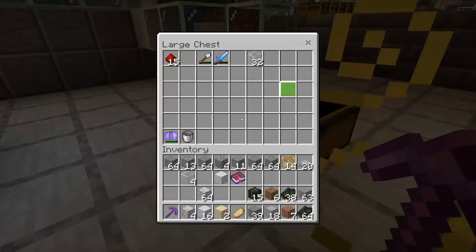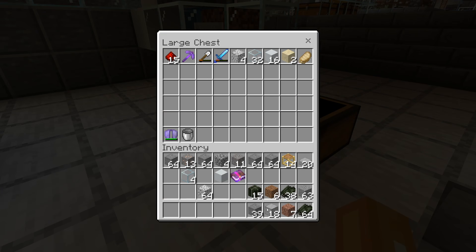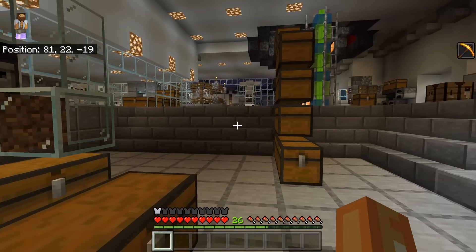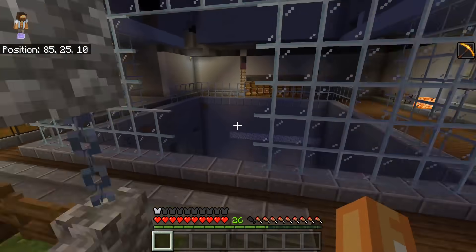To show you even more how powerful these are, I'm going to empty my inventory and do something I've been wanting to do on Simply Survival for a while — I'm going to jump down the void. I'm jumping down the hole in the ground to prove a point. I want to show you how fast you can get to level 30 using this machine.